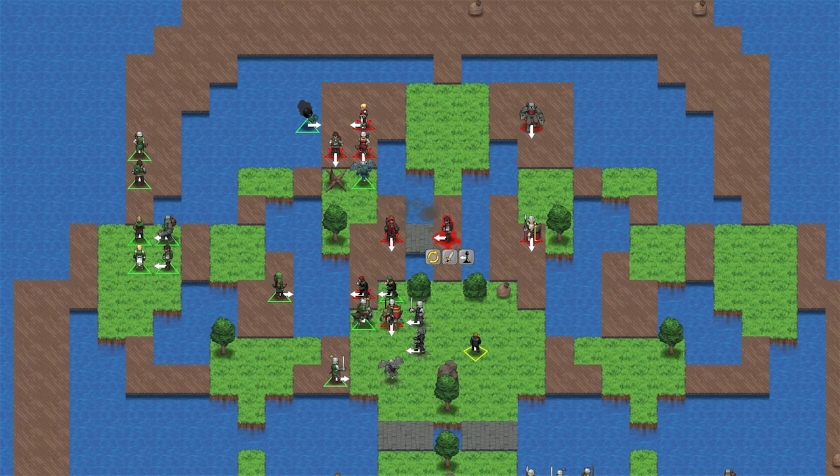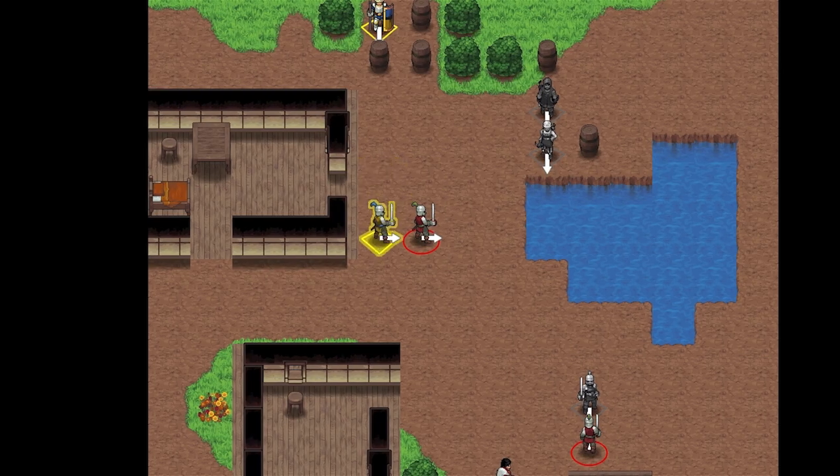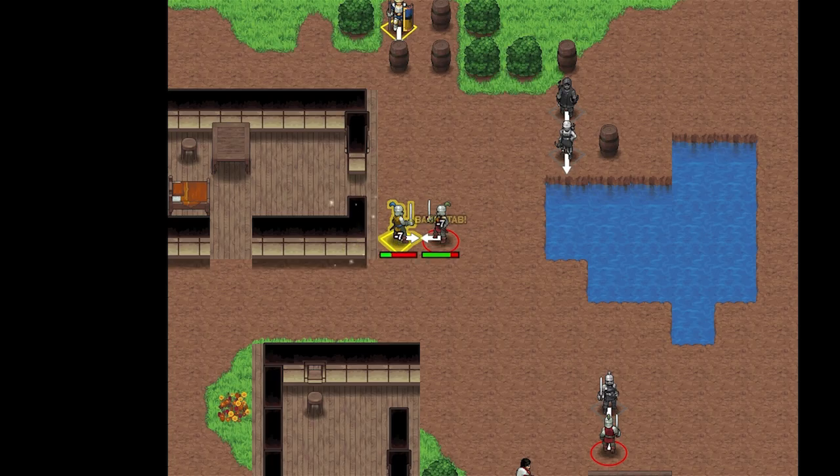You can build bridges, you can build barricades, you can fling characters into water or lava, drop them off of cliffs. You can stun, blind, cripple, set characters on fire. There is backstab damage, so positioning is important. There isn't a whole lot of reliance on random die rolls — you're not going to randomly miss attacks and lose the game because you got screwed by the random number generator. It's a game of skill.